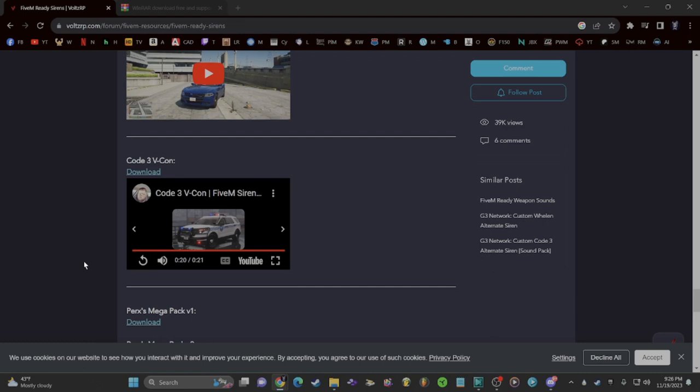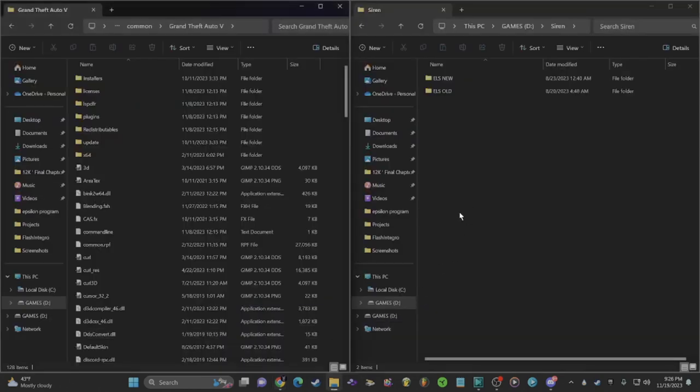If you want, you can download all of them by clicking the download link — it'll take you to a Google Doc where you download it. What I've done is downloaded them all and made a folder on my secondary drive, which is my game drive where I keep important stuff in case anything happens to my computer. I'd already had my main drive fail once before, so I keep important things on a secondary drive.